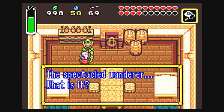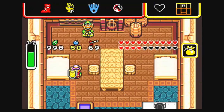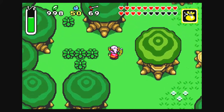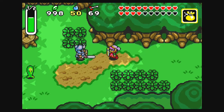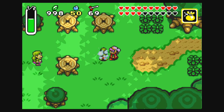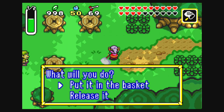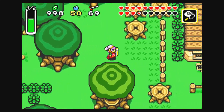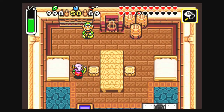The answer to the riddle: "The Spectacled Wanderer." This is probably the hardest riddle based on the description alone. But here's a hint — I thought it was an answer to an earlier riddle. Figured it out yet? Yep, it's Kookman! Just sprinkle magic powder on him, scoop him up. And this is also the last riddle, which is nice.